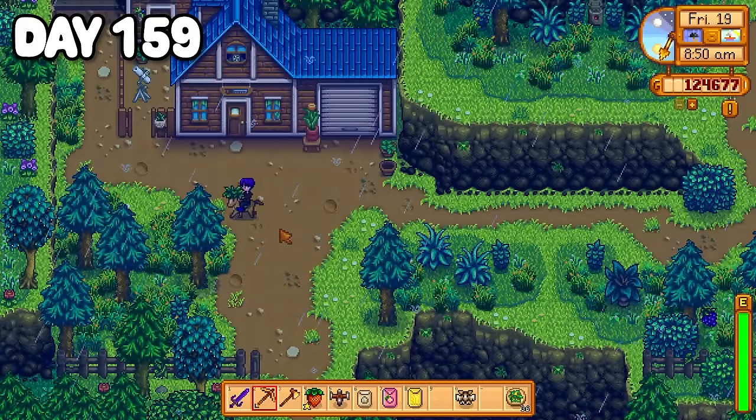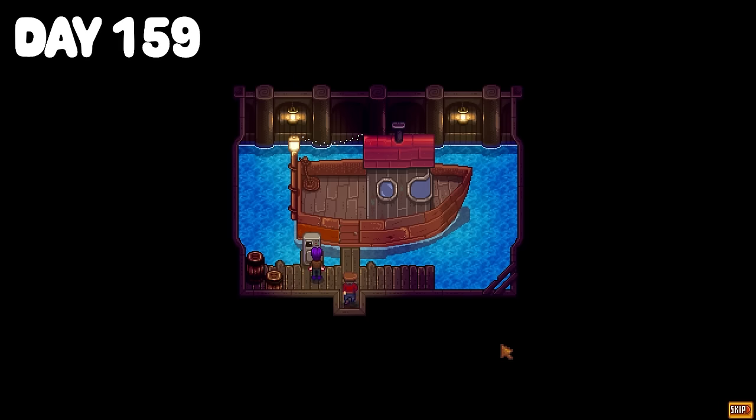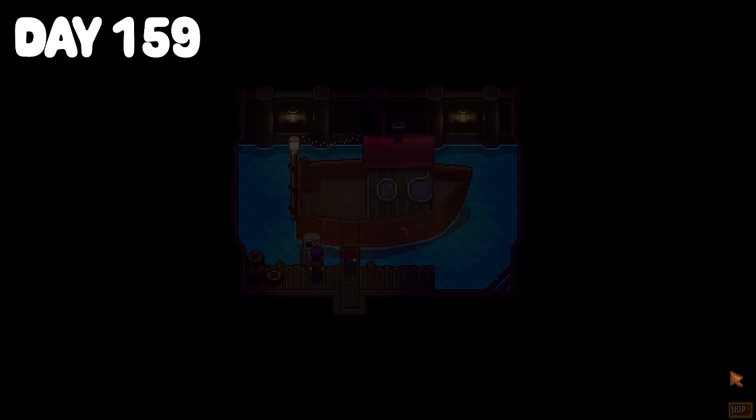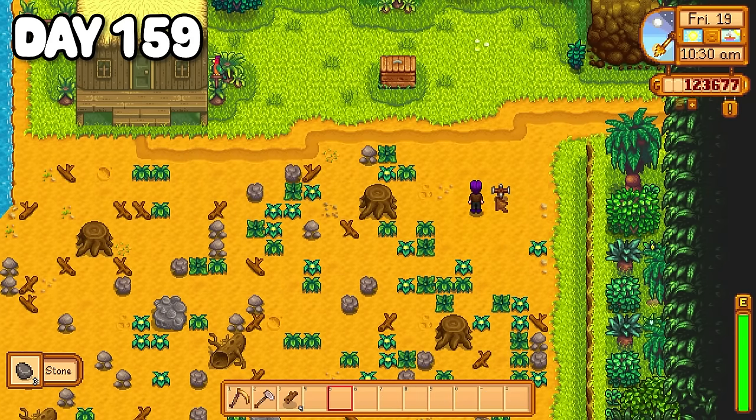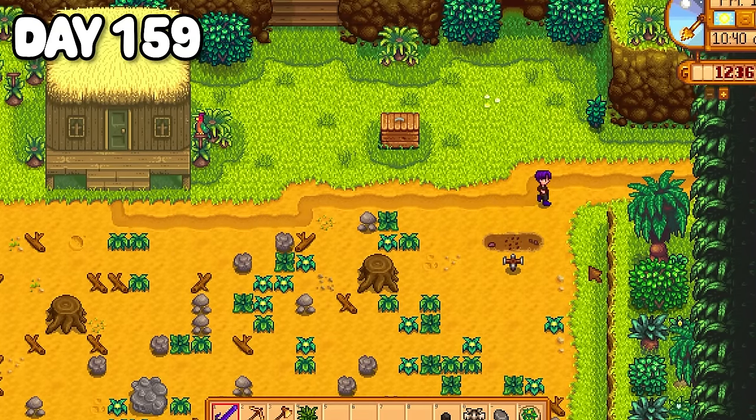Day 159 I woke up on the island but headed straight back to the valley where I sorted my inventory back into my chests and got ready for another day. Sally and I rode up to Robin's where I handed Demetrius his favourite — a strawberry — for his birthday. Then I caught a ride on Willy's boat right back to Ginger Island. Over on the island farm I set up a normal sprinkler and planted a melon, wheat and garlic as I need to grow these for the Gormon frog.